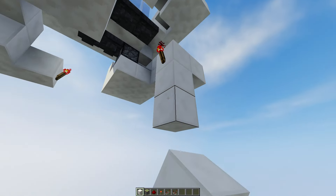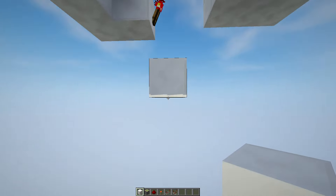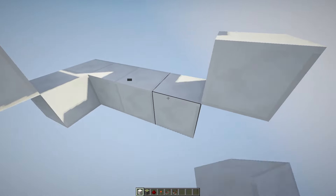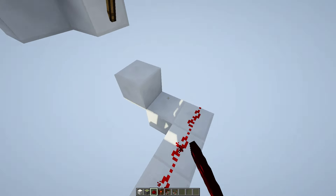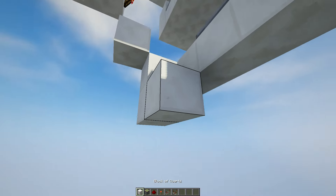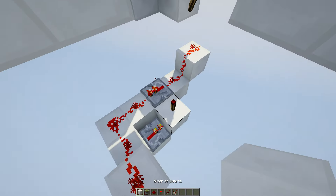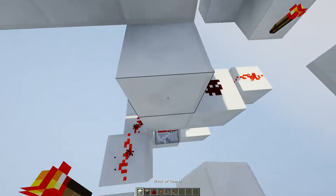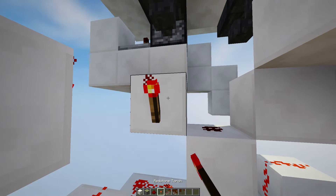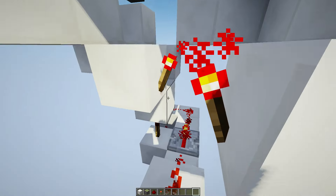Now we place some more blocks over here. Place down a line of redstone, a repeater over here set on 1 tick, another repeater over here also set on 1 tick, a block with a redstone torch, a block with redstone, and 2 blocks like this. Then go under this hopper and place a redstone torch with a block on it, and also over here a redstone torch with a block on it.